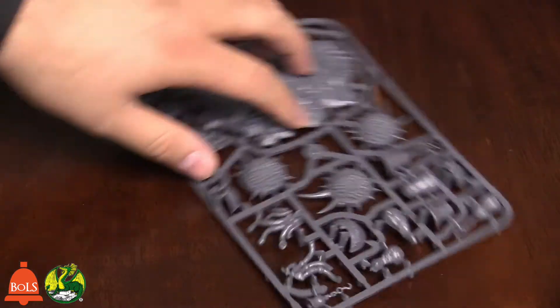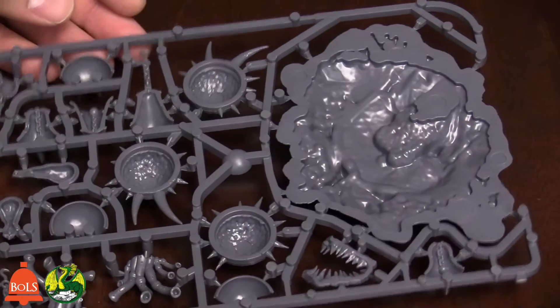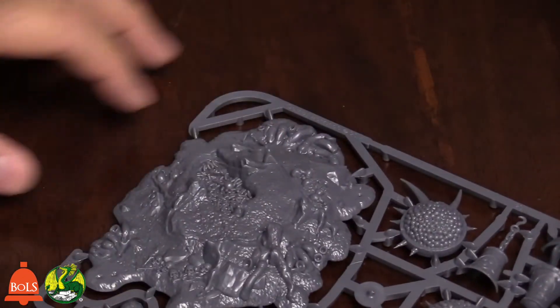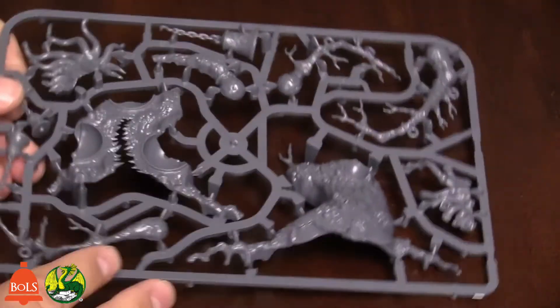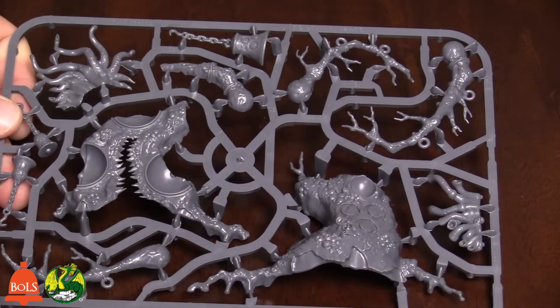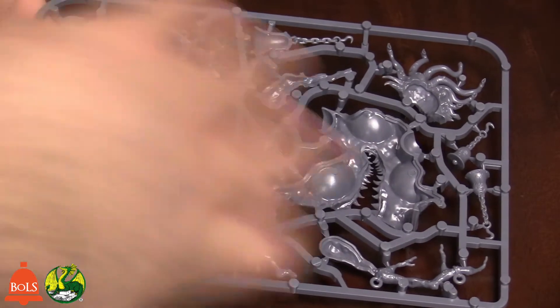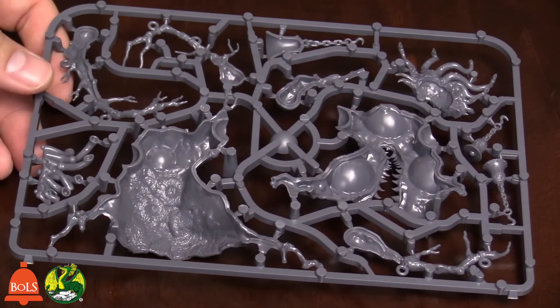Let's take a look at one of these sprues. It's going to be hollow for the most part but lots of detail there. That big base is nice and flat so it should fit just fine. Here's the other sprue — we got to see the tree trunk a little bit already. It's very well detailed all the way around, and the bark itself is well detailed too. It's mostly hollow but it's got so much cool detail on it.